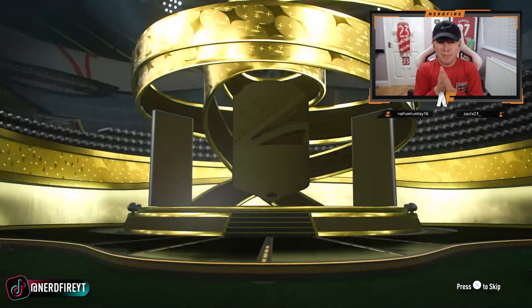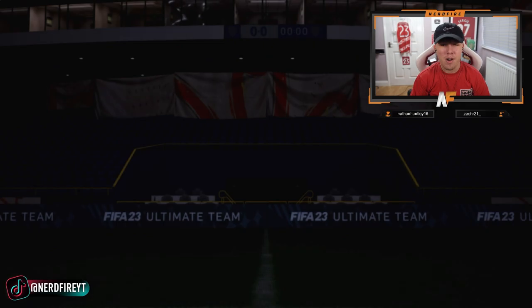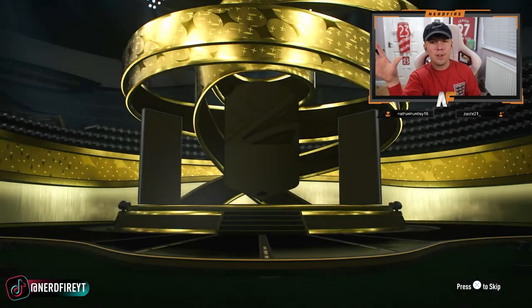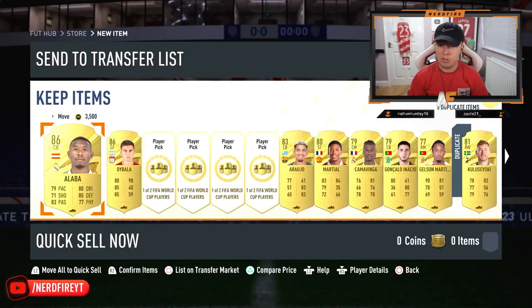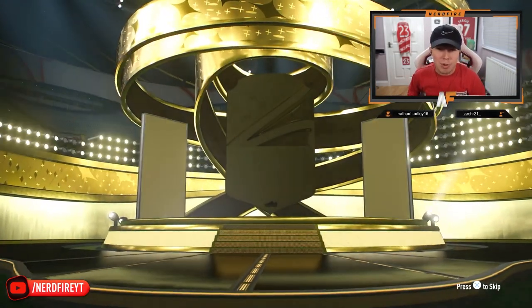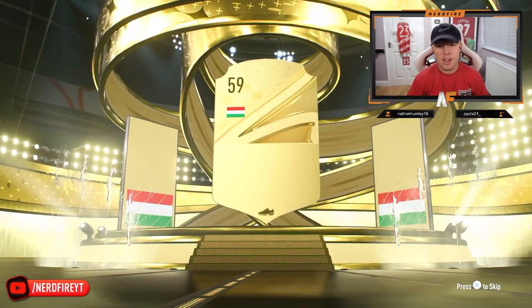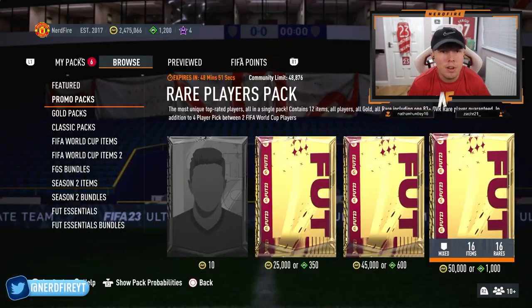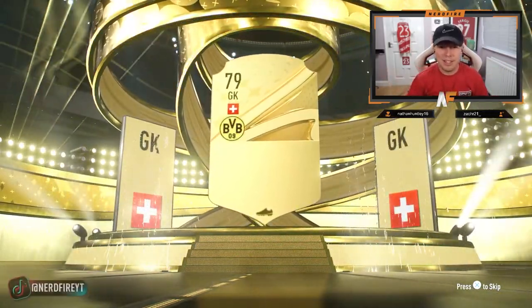Four more 50k packs remaining — can we see one more purple? Walkout at least: Paulo Daibaba. Two-walkout pack again — decent fodder. Final three packs: not a walkout in this one. Penultimate pack — at least a walkout? No, it's Galashi again. Final 50k pack: some cobblestone player. That wraps up today's first video — we've got another video later with brand new icons and a possible special store pack.